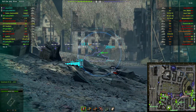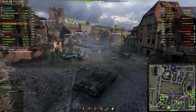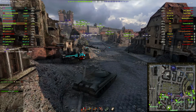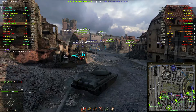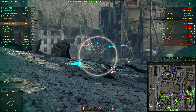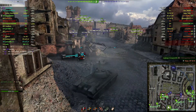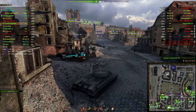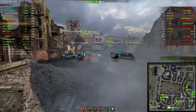There are enemy tanks practically in front of us, in our base. If they had decided to just charge in — some of them have — they might have actually won, but they're going back and forth and stopping to fight us as well.